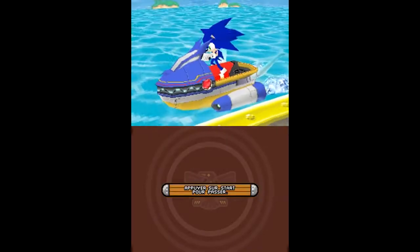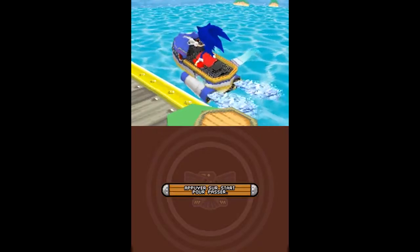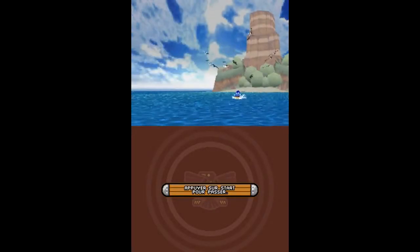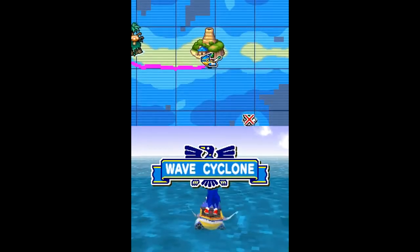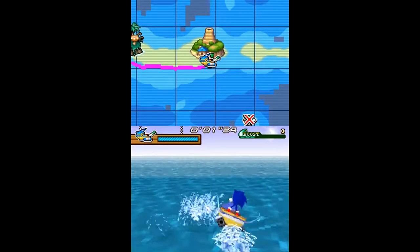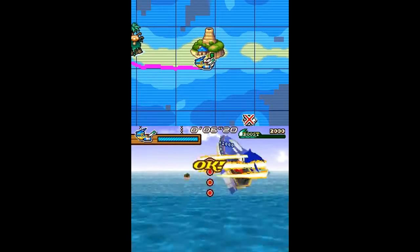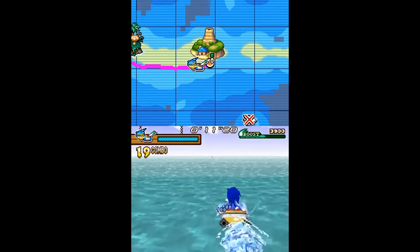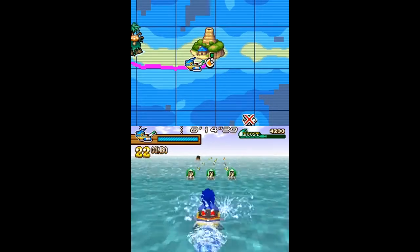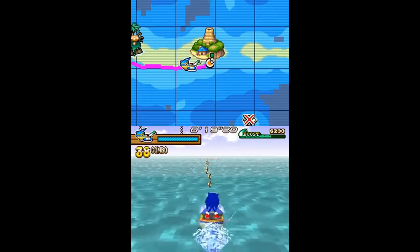Let's go ! Une petite cinématique pour voir Sonic qui est en train de caler plusieurs fois d'affilée. Il a réussi — le point de patinage s'est enclenché. On bouge Sonic avec le stylet, on peut récupérer des anneaux — ça ne sert pas à grand-chose — et quand on arrête d'appuyer sur l'écran tactile avec le stylet, il freine.